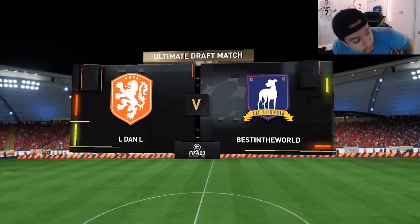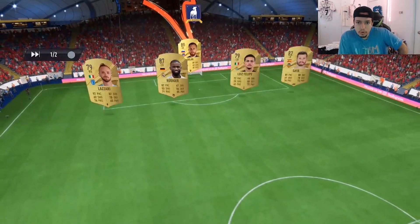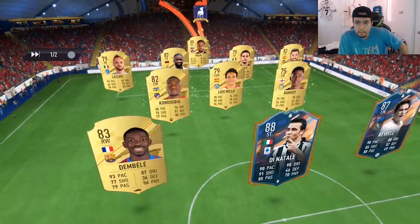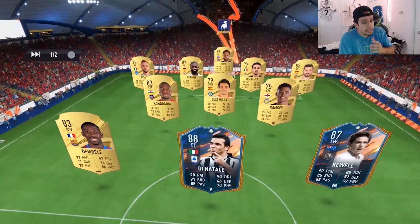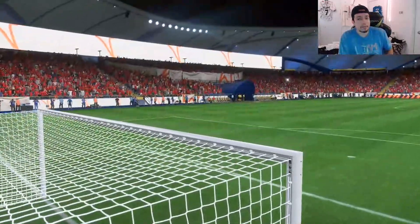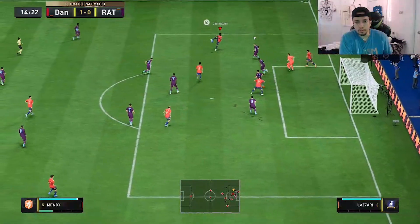Here we go with our first game. The opponent has an interesting team name — 'Best in the World' — and has Oblak and Rudiger. By the way, Taller is pretty good this year; if you need a meta attacker I highly recommend buying him. Lucky break there but that was a pretty good setup.